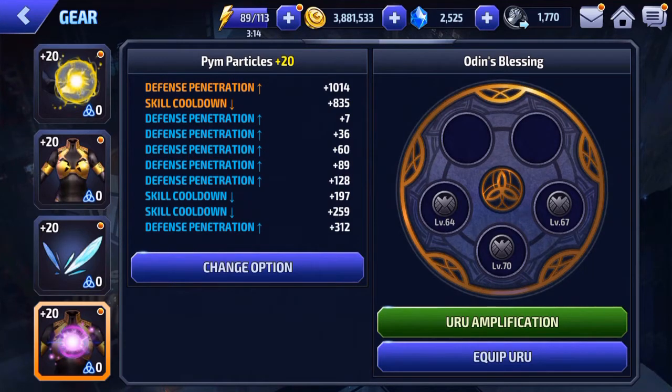I just have a few skill cooldowns in there to make sure her 6-star is always available when I need it. But besides that you're just going to do defense penetration here, so if you have enough skill cooldown anyway, you're just going to do all defense penetration. That's going to be her gear.